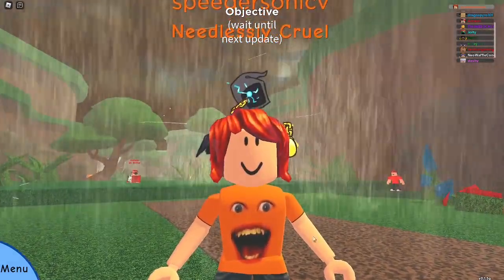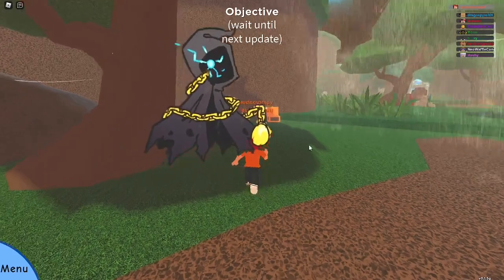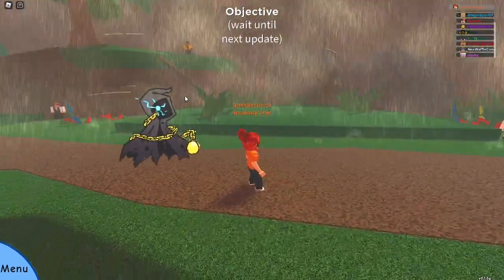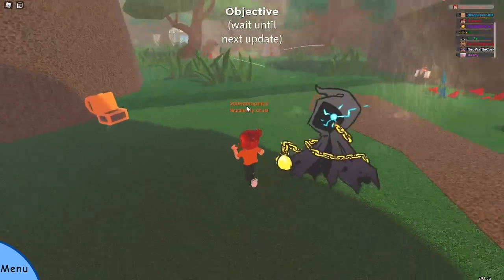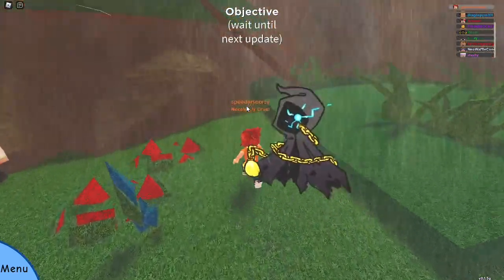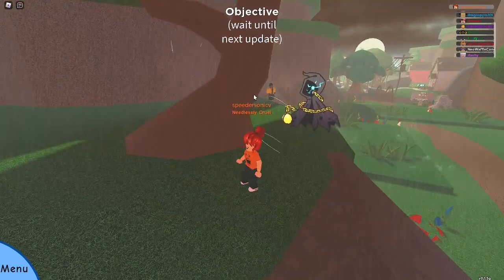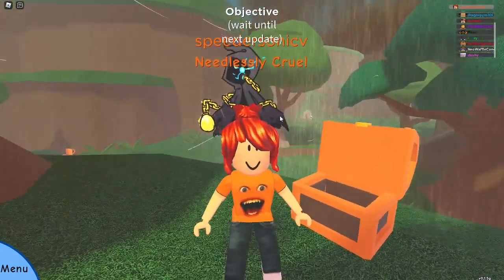The next two chests are going to be right here in the forest. The very next chest — this should be the third one — should be right on this path. As soon as you pass this and fight this lady if you choose to, right here you should see this chest. I don't remember what it contains, but it should contain something good. And then right over here is the next one. You can find the fourth chest right here.